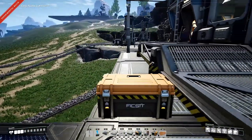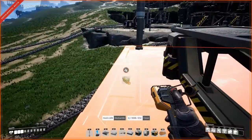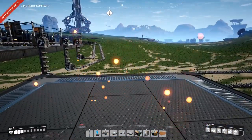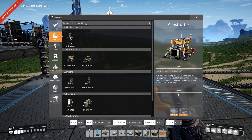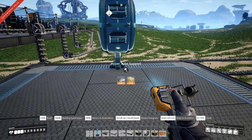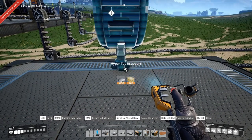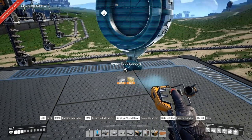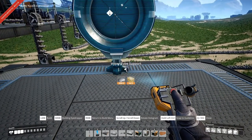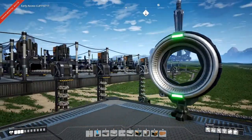Now let's see if we're going to build the launch pad. Let's do it here, go out a little bit. Time to play around — first one we're going to build. I'd like to go towards our modular frame factory.